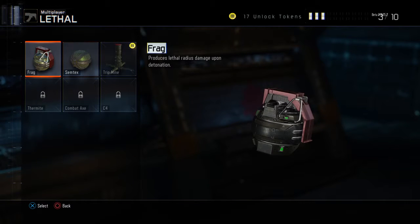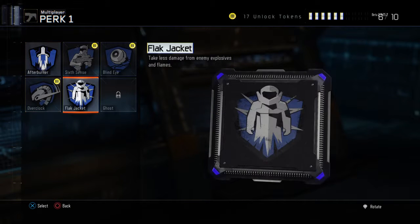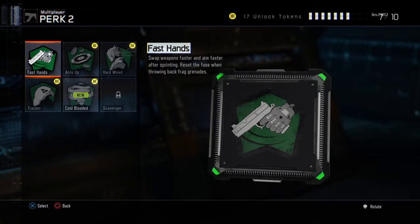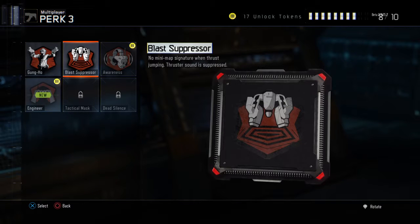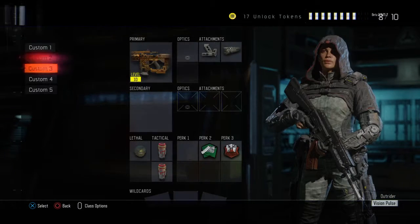Now let's use Frags, Flashbangs, Flak Jacket — because during the beta right now everyone's throwing grenades and it is very nice to have Flak Jacket. I always use Fast Hands every Call of Duty I do. Blast Suppression. And there you go, there's a great SMG class.